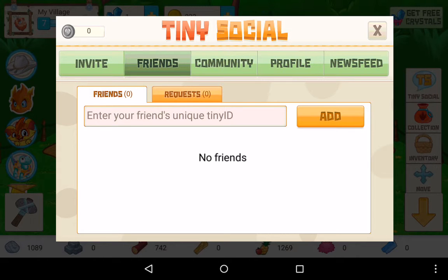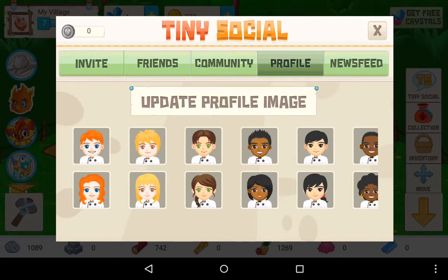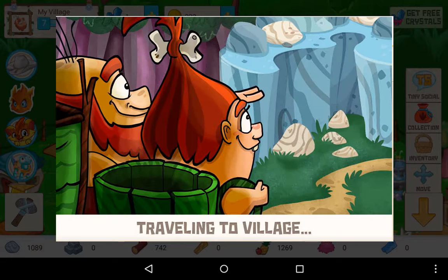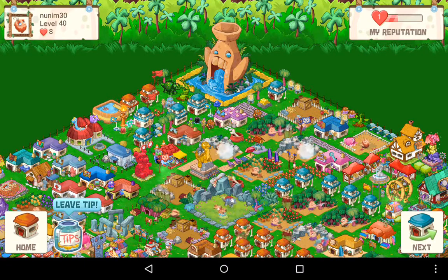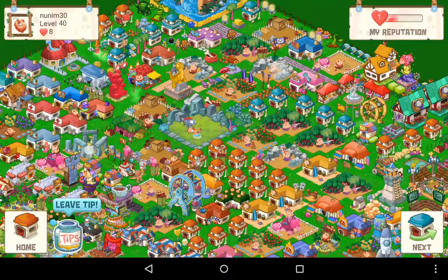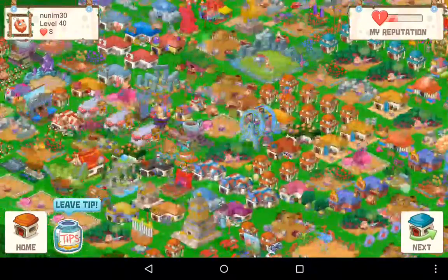There's a Tiny Social feature - community and profile. There's my profile. I can click 'visit' on the community and it travels to another player's village. This is why I love Tiny Co games - look at that big rock, believe it or not, and it's massive. You can see there are different dinosaurs, different houses - this is what you could get in your game if you keep playing it. There are people that play this so much and it's really impressive.